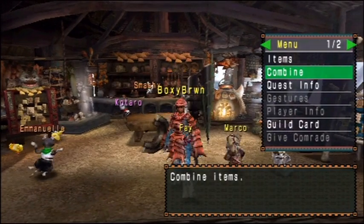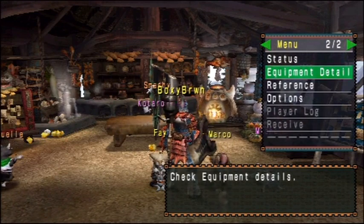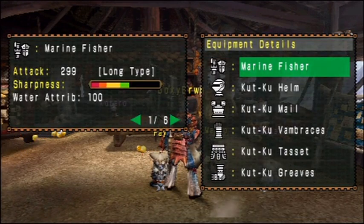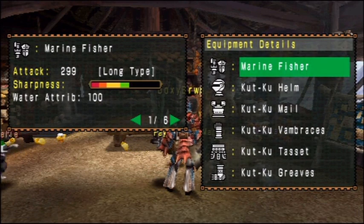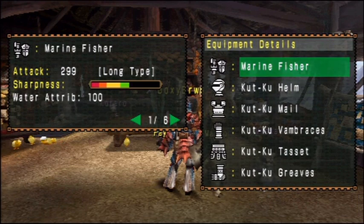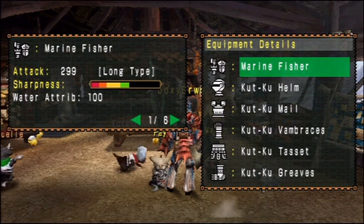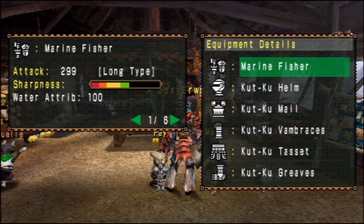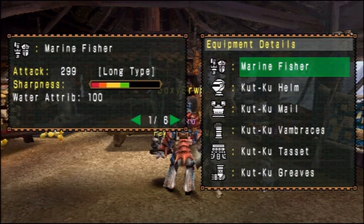You've seen this one before - I didn't use it, but I will finally show you what it is. In the video I actually misnamed it in live commentary several times. I even misnamed the Plesioth to Cephadrome several times. Anyway, it's the Marine Fisher, which is a water element gunlance. It's junk, but it has a higher base attack.